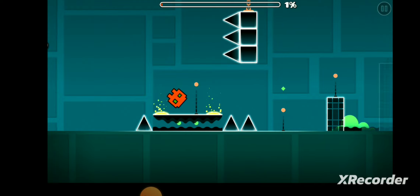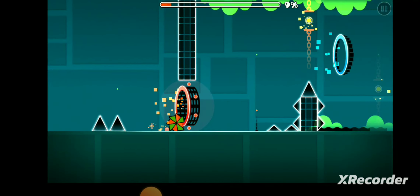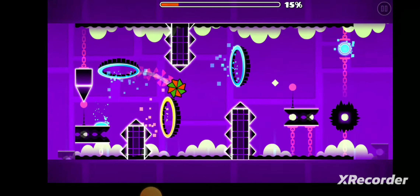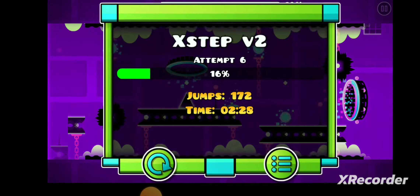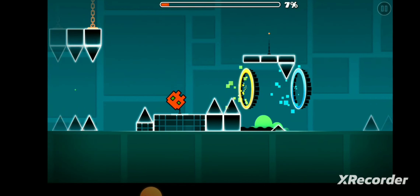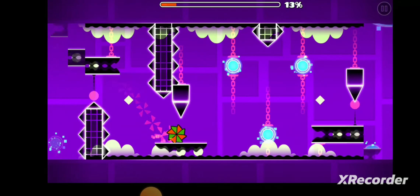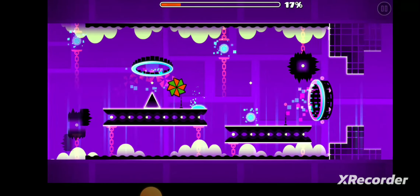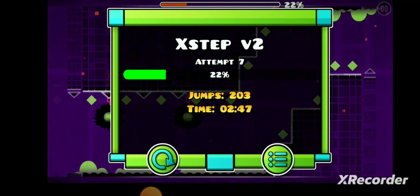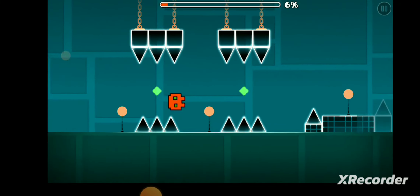It was kind of a dumb part but I still did get that far, because around 40% it gets more than hard. Why did I just die at 16%? Around 35-40% it starts to get too hard, but I can do it. That means I can defeat this easy demon - I've only defeated one other demon called The Nightmare, which shouldn't even have been rated a demon; it should have been more like insane or even harder.